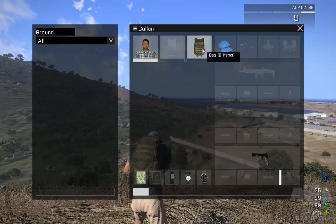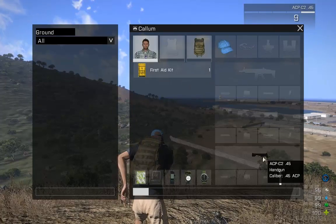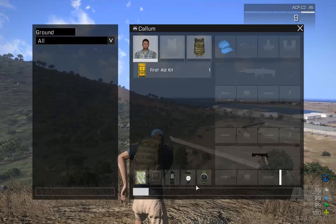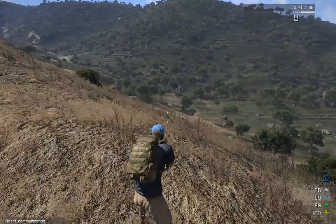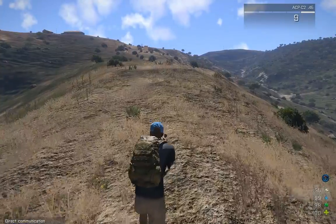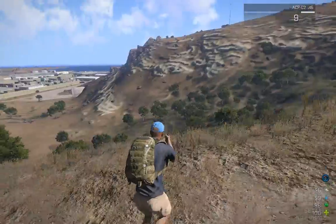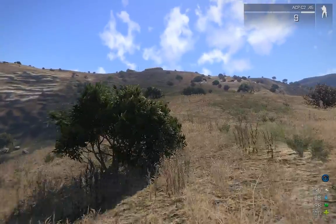I've got a first aid kit, nothing in the bag, I've got a cap on, and I've got a pistol — an ACP C2, a .45 calibre. I've got a radio map. Right then, let's head this way.